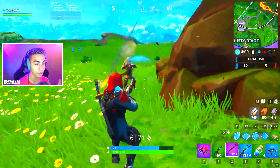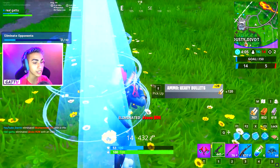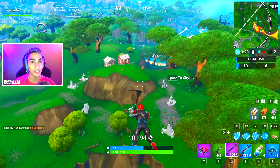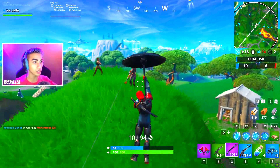The next challenge is to eliminate opponents in different named locations. Named locations are any places on the map with a name — like The Block, Haunted Hills, Snobby Shores, Frosty Flights, and so on. Drop at these named spots, get eliminations, and you're done. You need five different eliminations across named locations, and it's really simple — especially in team rumble.